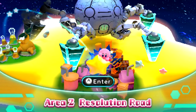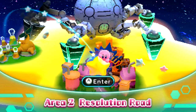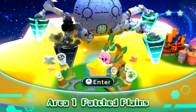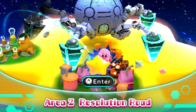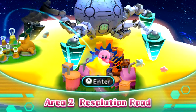All right, what is up — more Kirby Planet Robobot for the Nintendo 3DS. We are continuing our boss run with episode number two. In the last episode, all we did was complete Area 1, Patch Planes, and the boss of that, which was Clanky Woods. Pretty dumb name, but I guess that makes sense because he was kind of like a robotic plant life creature.